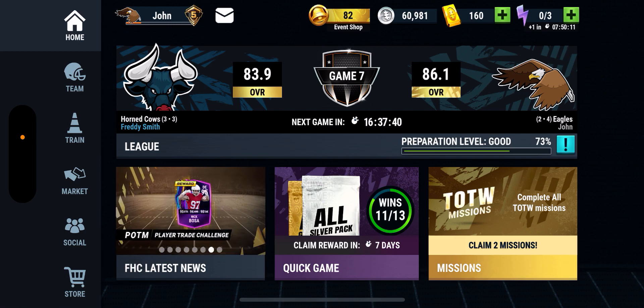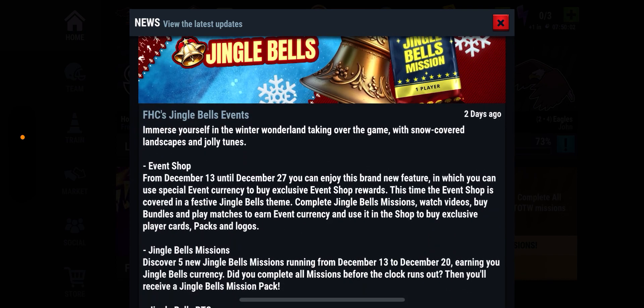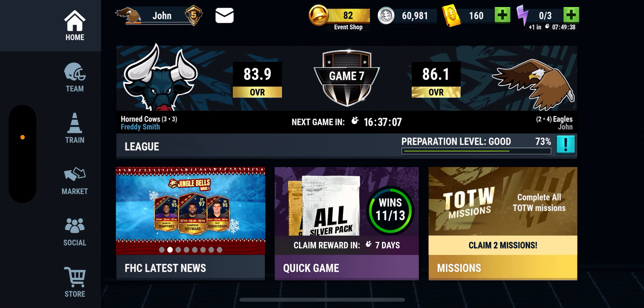Now real quick before we do that, I want to talk about the event shop and what I think about it. Obviously if you go to the missions and you see all the stuff that came out yesterday, you have the event shop which runs from the 13th to the 27th — it's a brand new feature with a whole new currency that you use to buy players, packs, and logos. In my last video it wasn't in there yet because I recorded before the second content drop, but now it's here so let's go check it out.